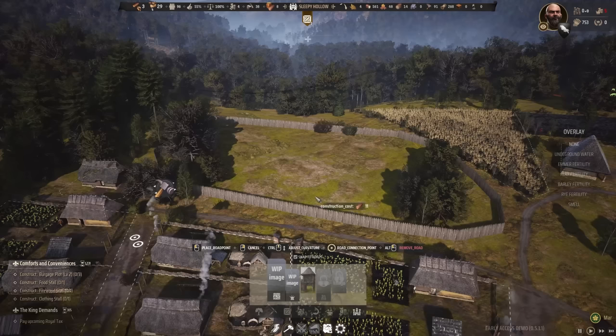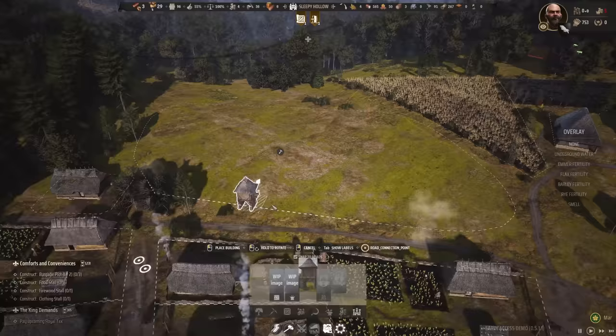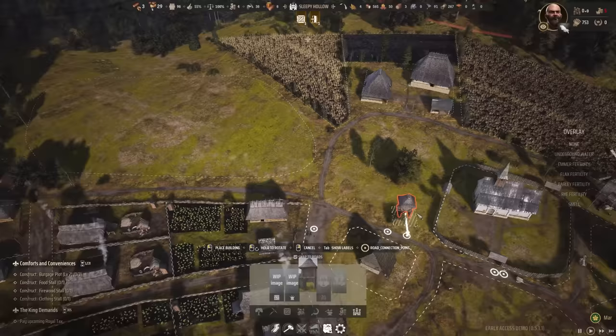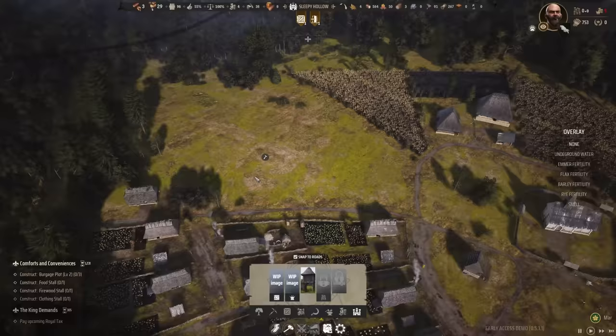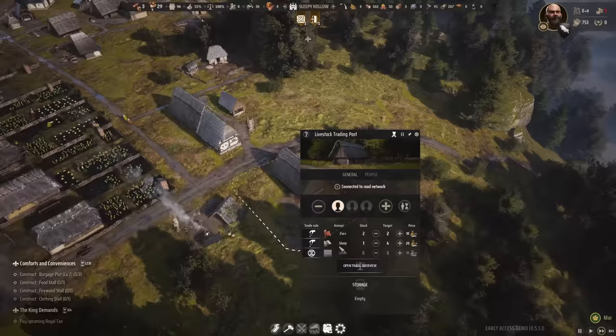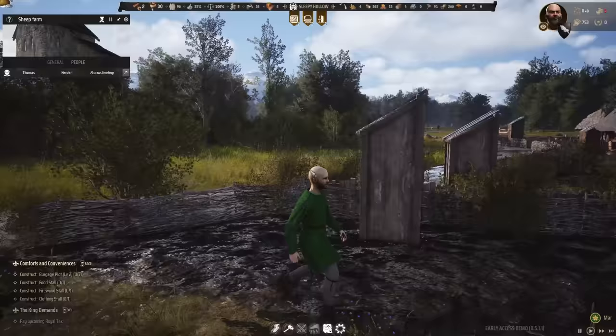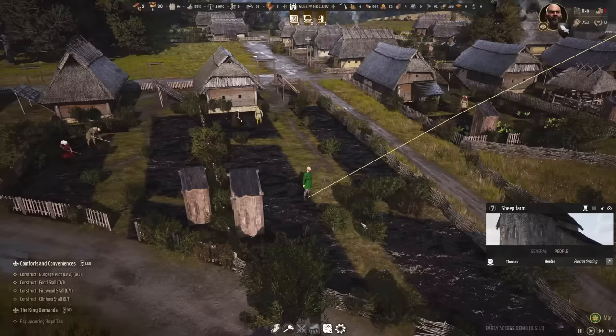I can finally start construction of my manor area. This is the bailey wall, costing 11 logs — it's going to take quite some time. We can also add a gatehouse here, close to my market area. Then we can have the manor house in here and, more importantly, the tax office, which gives us additional tax income. One sheep has arrived! Thomas, you're doing the job — he is now the sheep herder, ready for action.